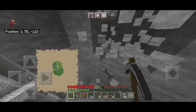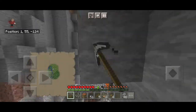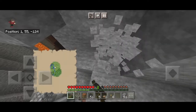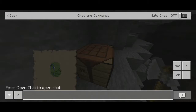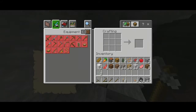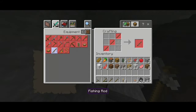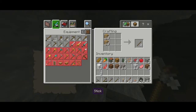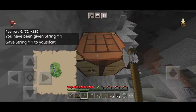I have the Vein Miner so you sneak to mine all the ores at once. Since I couldn't find that last string, I'll just give myself one using a slash-give command to demonstrate the mod. Now I have a string — we need sticks too to make the fishing rod. Okay, we have a fishing rod, let's go show you how this works!